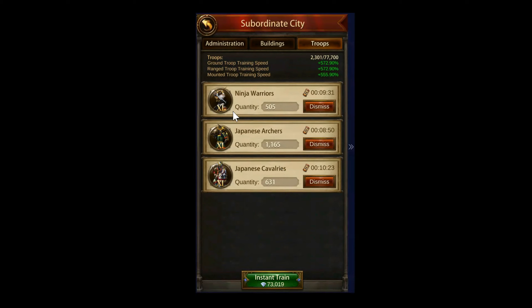The training capacity on two pieces is also going to dictate what your gem cost is going to be to instantly heal these troops in All Stars, Red Wing pushes, and things of that nature. On a level 28 subsidy with T11s it's 73,000 gems. I don't even know what a level 35 subsidy instant train cost would be - the only player I know for sure who has it is Sir Philip, and he's going to be on the channel.